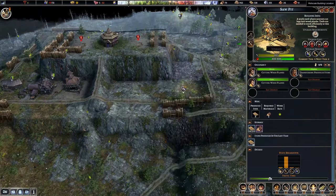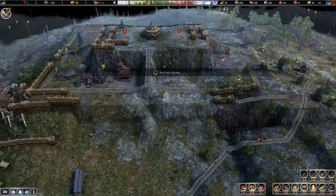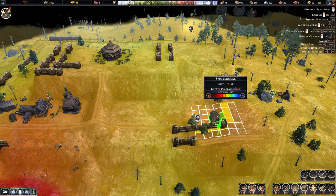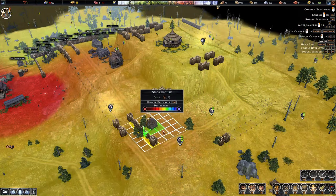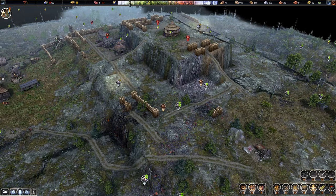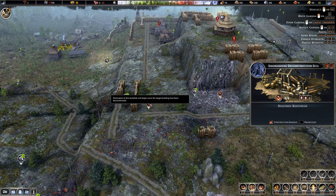So with that said, let's actually just start doing it. Put the sawpit over here. We will move all of this stuff eventually again. And all of our meat's back here, so this is actually pretty sweet. This road is correct.